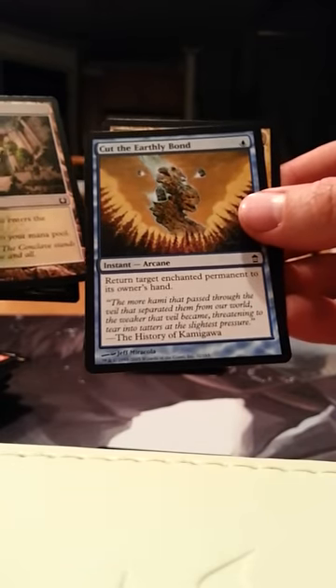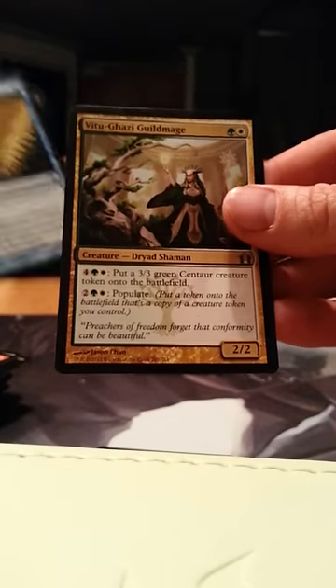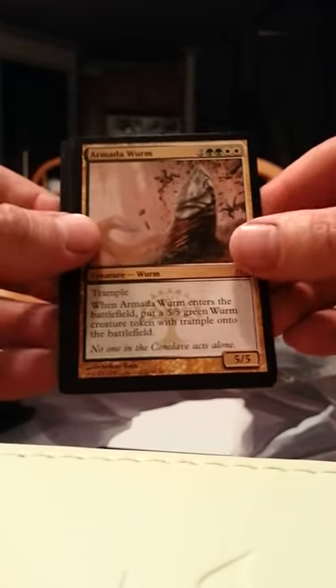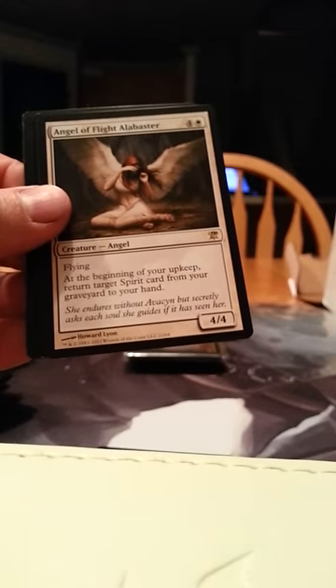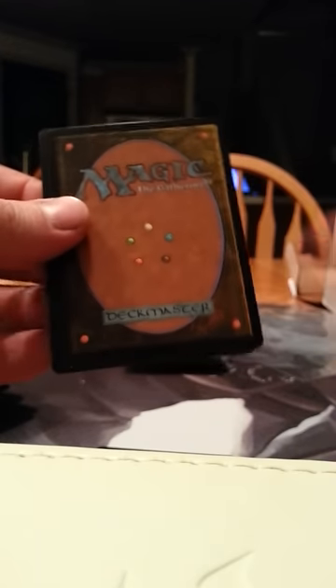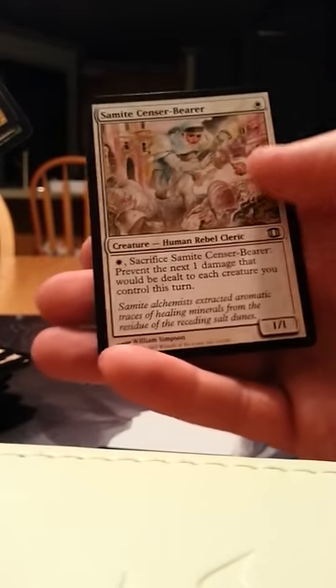Foil Youth Spirit, Selesnya Guildgate, Cut the Earthly Bond, and a V2 Ghazi Guild Mage. No Mythic Rare — Armada Worm, decent pull. Angel of Flight Alabaster — meh. Another V2 Ghazi Guild Mage, a Lumbernaut, Mountain, Samite Sensor Bearer.